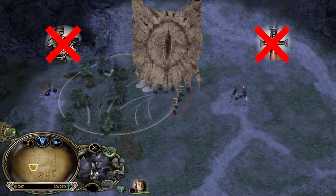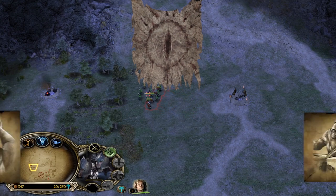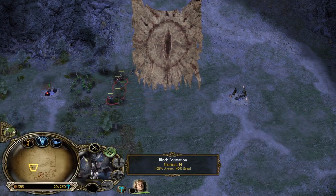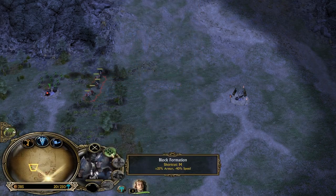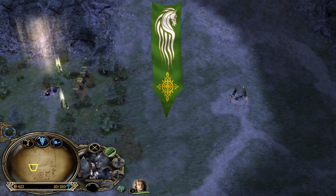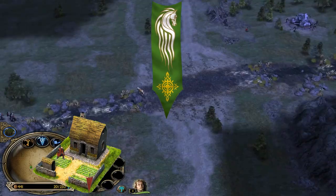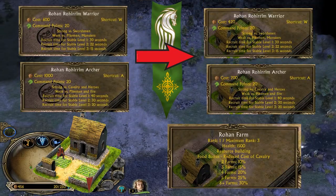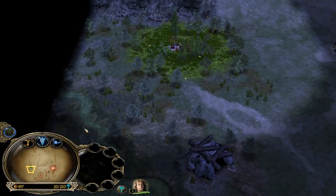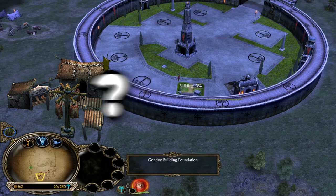Mordor is a faction that is not relying on upgraded units. The strength of Mordor lies in powerful creatures like trolls and drummer trolls. That's why your primary resource buildings are slaughterhouses. Rohan is the Riddermark faction and the only faction with only one resource building — the farms, which provide the food bonus, reducing the cost of your cavalry. Unlike good factions, the evil factions have a specific resource building outside of their camps and castles.